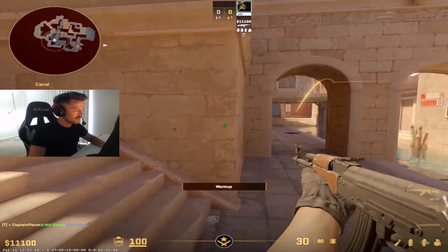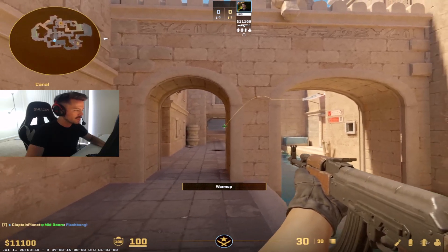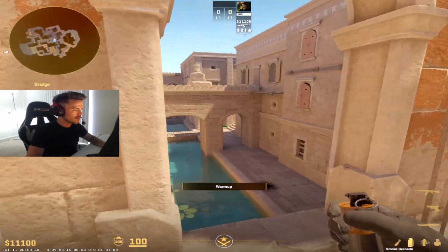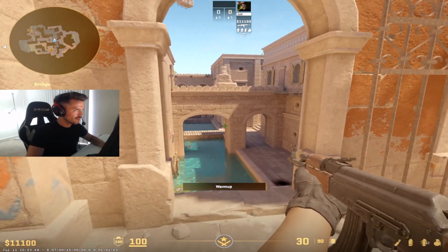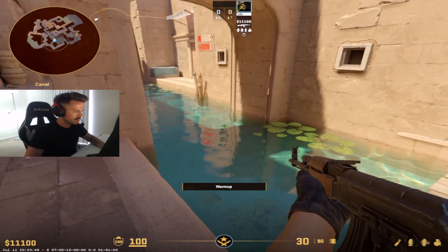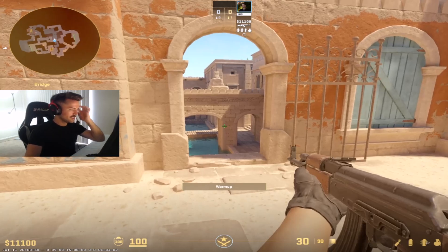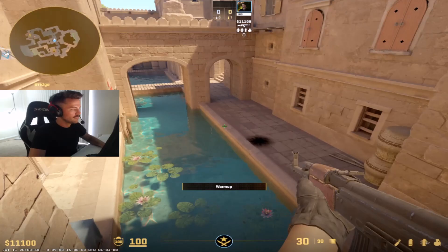That flash is going to pop deep into the canals — it'll blind someone here and someone here. It won't blind somebody playing right here, but it will blind somebody here or force them to look away. After it pops, swing and ideally shoot somebody here, here, or here. If he's playing back behind this it won't blind him, although he might swing after it pops thinking someone's pushing, or he might be checking for an e-box player.